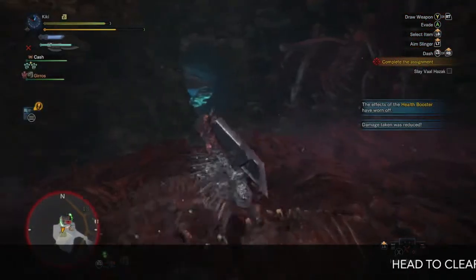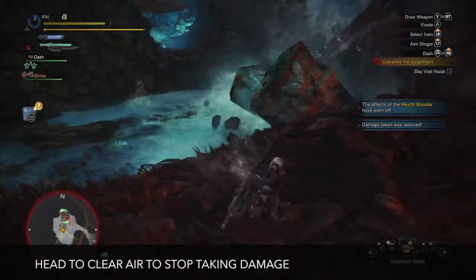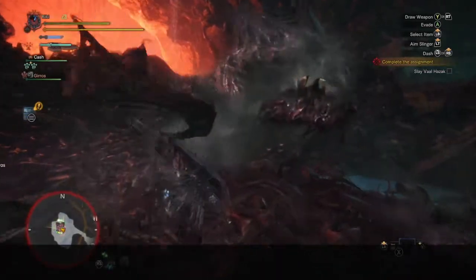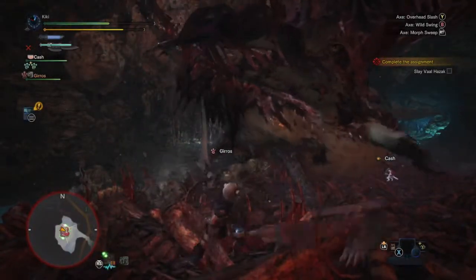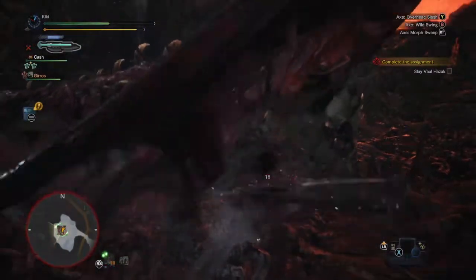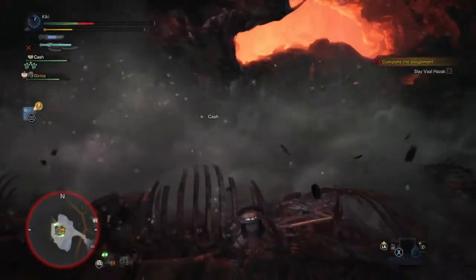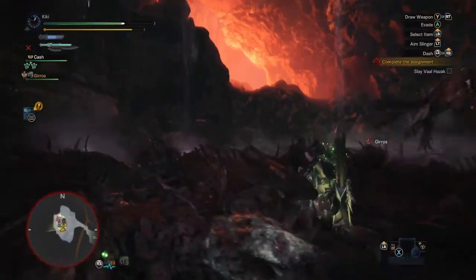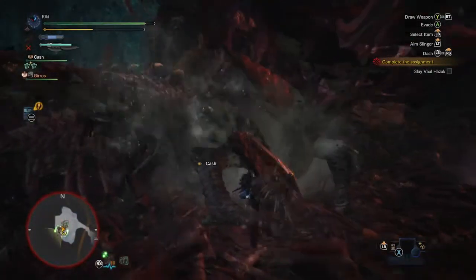You can see it's taken our health down to pretty much half of where it was. We're going to try and throw in a max potion and see if that does anything. No, it didn't — don't waste your max potions, guys. Okay, we're in a decent position again, trying to get in some good hits. Going to drop a mega potion and a standard potion as well, then try and get in some damage.